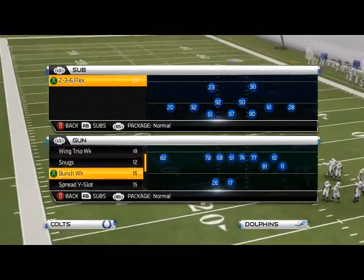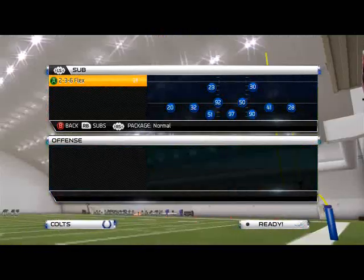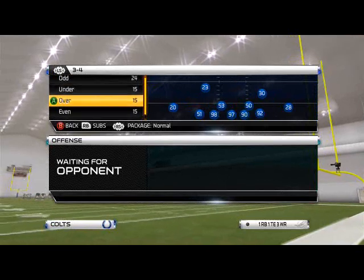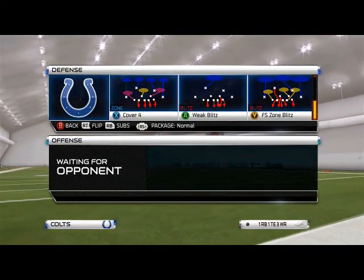We're going to grab a spread formation — coming out in the shotgun spread flex offensively. Defensively, we're going to come out in our three-four over, and the play we're going to choose for our zone blitz this week is the trio sky zone.